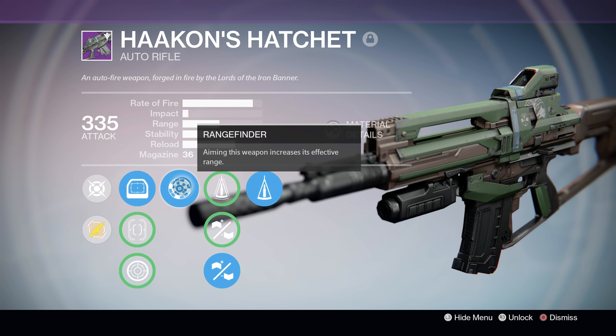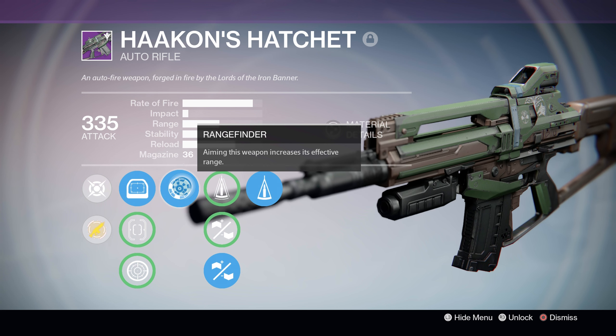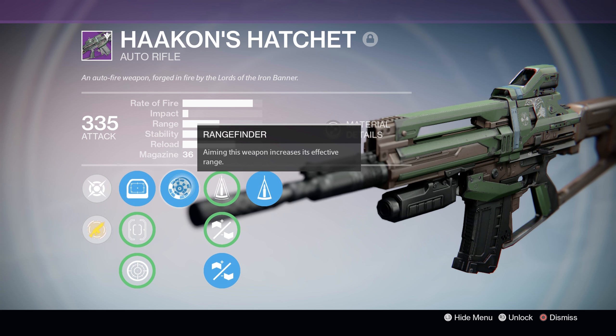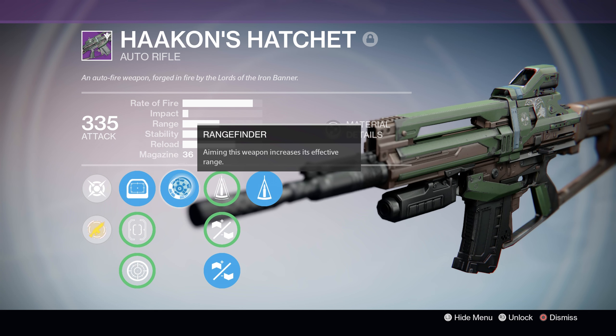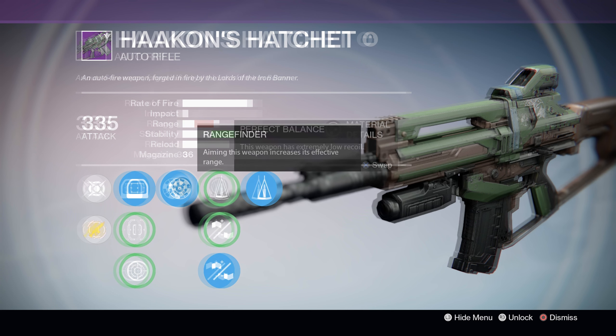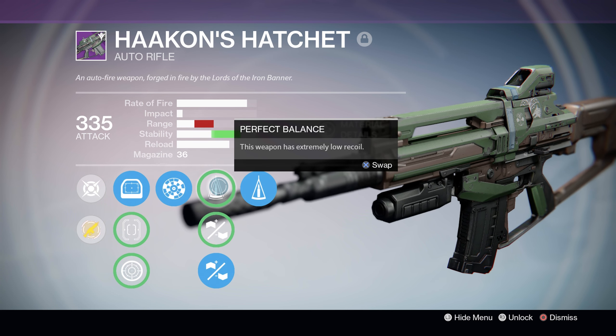In the first perk tree, we've got Rangefinder, which increases the gun's range whenever you ADS by about 20%. This is a fantastic perk that's generally welcome on any weapon that can roll it, save maybe Scout Rifles. It certainly provides a benefit for the Hatchet here. Rangefinder is really a perk that can make or break a weapon, so it's really great to have on the vendor roll.